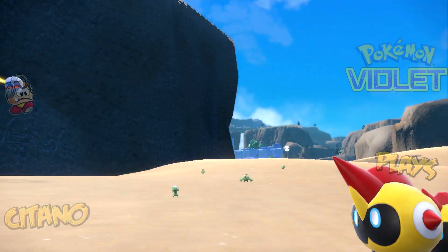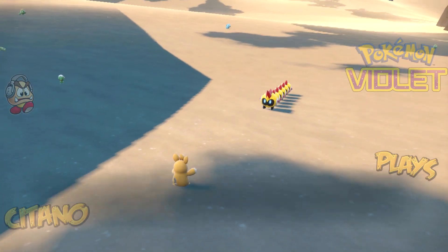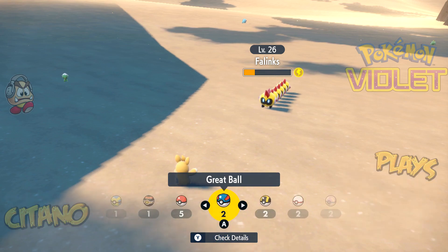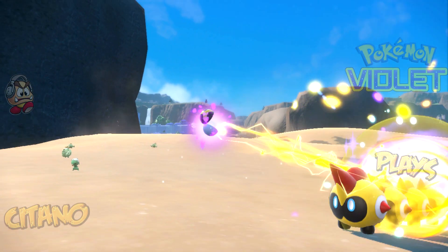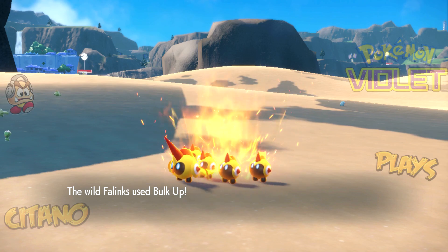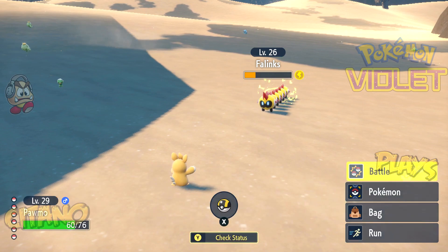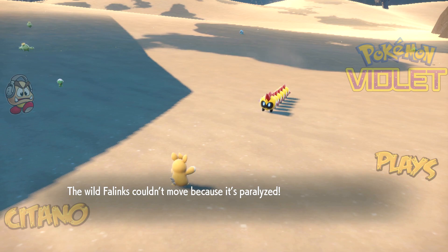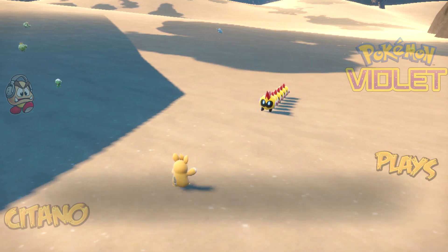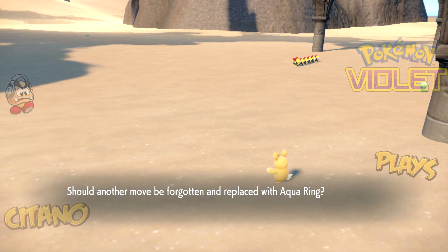We try a Great Ball with low HP and paralysis, but it breaks out. Another Focus Energy — not sure why. This is giving me vibes of Generation 1 catch mechanics, which were so bad. An Ultra Ball goes in. Bulk Up comes out — a Fighting-type move that raises both Attack and Defense, a very good move for both offensive and defensive play, provided the opponent isn't using special attacks. We end up defeating Falinks. Falinks is cool, but it doesn't evolve.